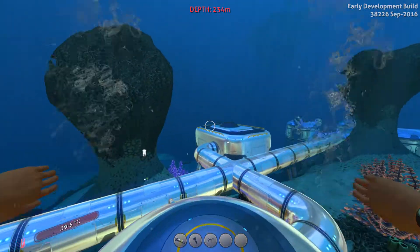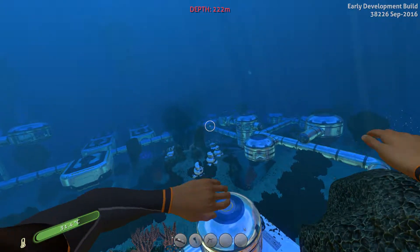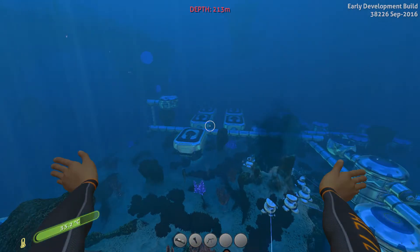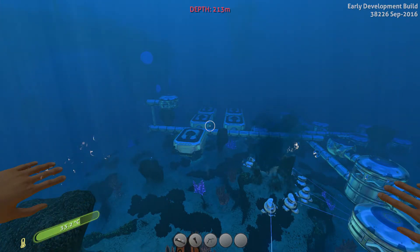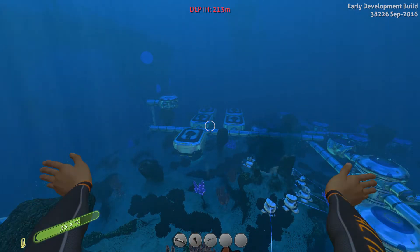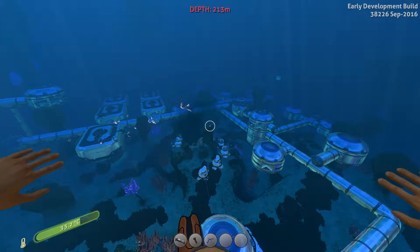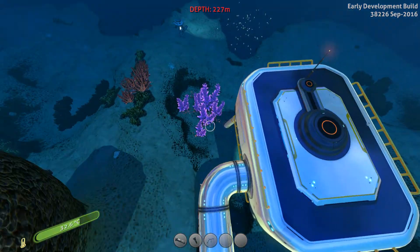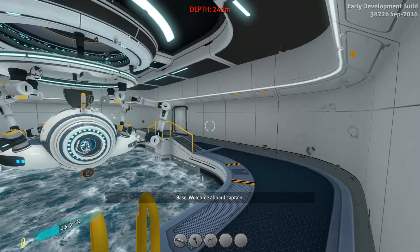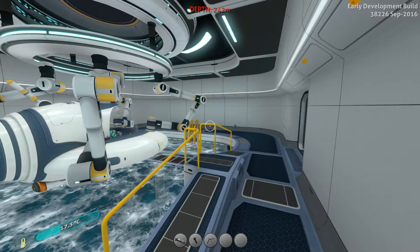We'll start from the beginning, which is over here — this is meant to be like the entranceway. I have a seamoth in there so I wouldn't be able to dock, but yeah, it's huge. Everywhere from production areas to sleeping quarters over there. There's the many seamoth docks or moon pools, because imagine many people probably have their own seamoths, all going around doing their thing. There's research and meeting rooms and greenhouses and lots of stuff in here.